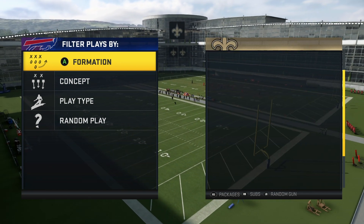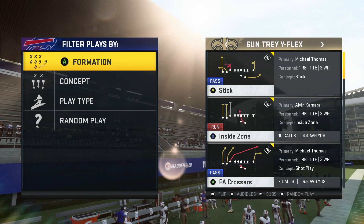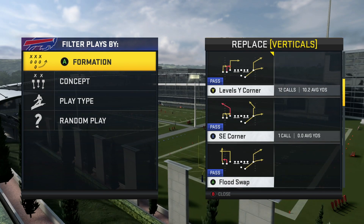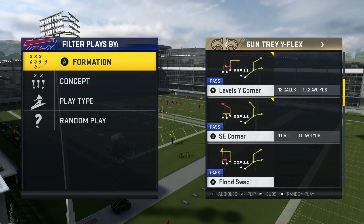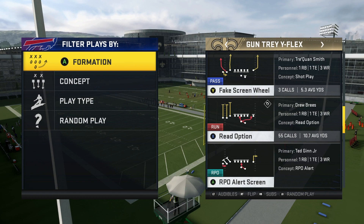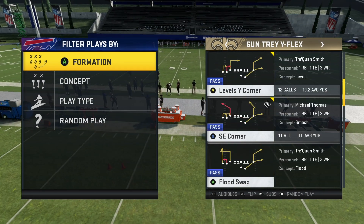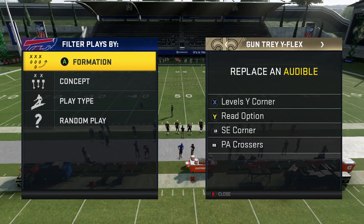Starting off, I'm going to be in the Tray Y Flex. I have a full scheme of this on my YouTube channel — a separate video on the Tray Y Flex alone, so make sure to go check that out for some additional tips and plays. I have a tip to put your receiver at tight end, so make sure to watch that video. I'm not going to cover that in this one. My audibles are just going to be Levels Y Corner, Read Option, SC Corner, and PA Crossers.